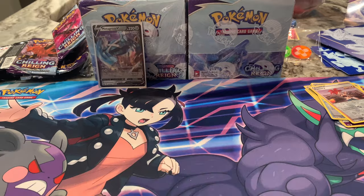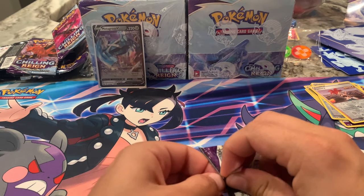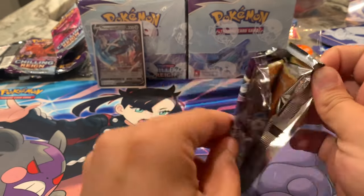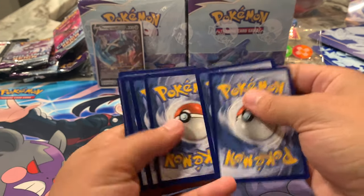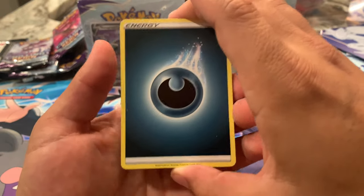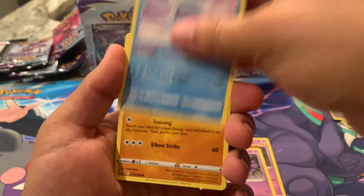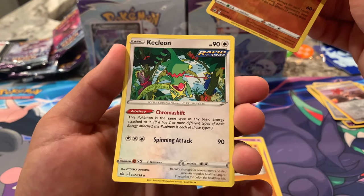Last pack. I'm hoping for some last pack magic, as we've only pulled one V card out of this ETB. I hope this is not setting the stage for how Chilling Rain is going to be as a set. Pack eight — it's green again. Not much coming out of this box. Weeding Gloves, Avery, Rookidee Single Strike, Shuppet, Gastly, Castform Snowy form, Cubfu, Dugtrio Rapid Strike, and a Kecleon Rapid Strike as the non-holographic rare.